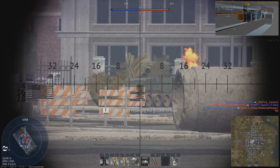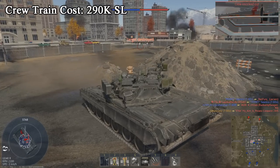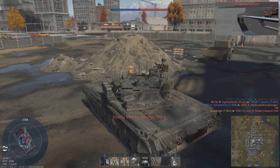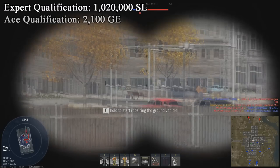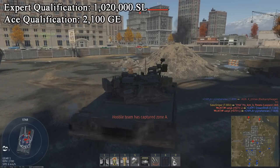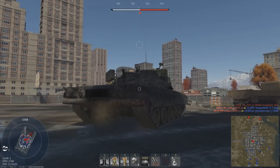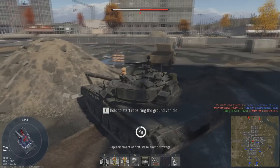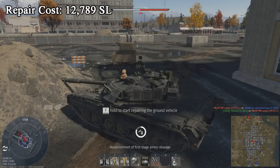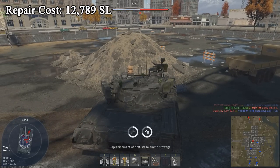After this, you'll have to add the tank to your line-up for another cost of 290,000 silver lions. You can then additionally purchase the expert and ace qualifications, costing 1,020,000 silver lions and 2,100 golden eagles respectively. Due to the economic stagnation under bloody Brezhnev, the workers of the world cannot produce this tank cheaply, giving it an incredibly high repair cost of 12,789 silver lions. So don't die, comrade.